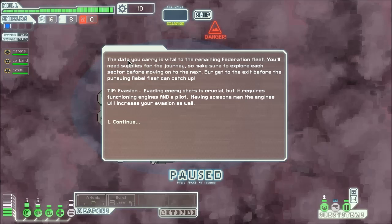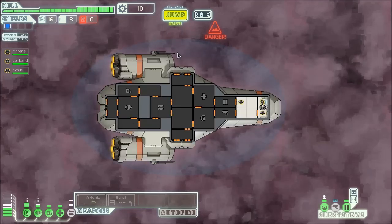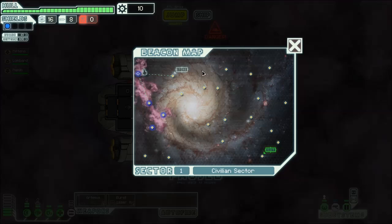Pretty much what the game is all about: the data you are carrying is vital to the main Federation fleet. You'll need supplies for the journey. We jump through this massive sector here to get to the exit, and we want to try and visit as many places as possible to get new equipment, scrap, and new stuff to buy things with. And then to eventually fight the rebel boss.